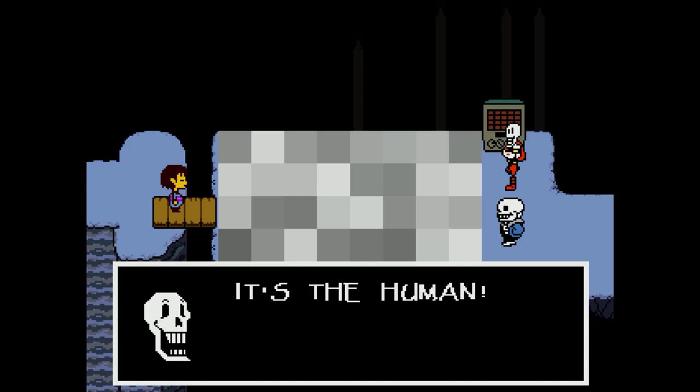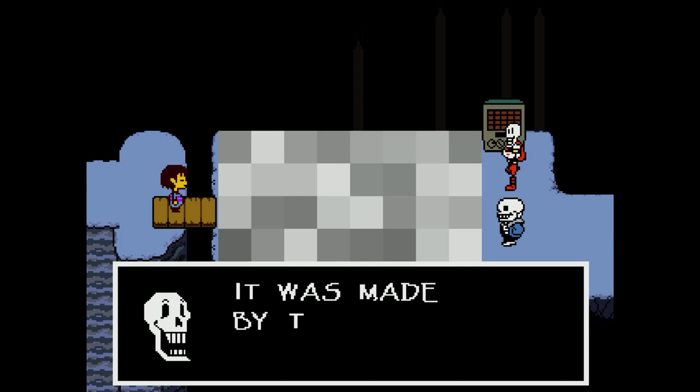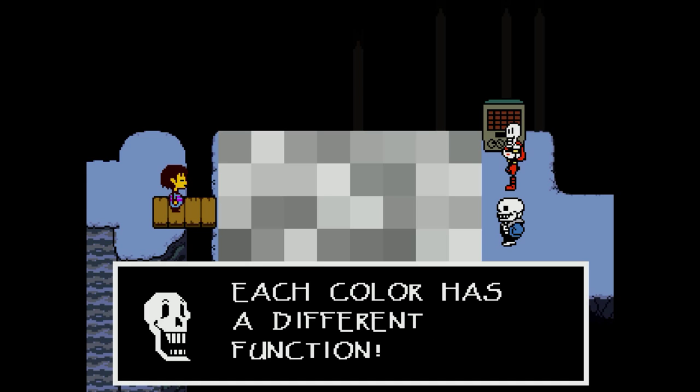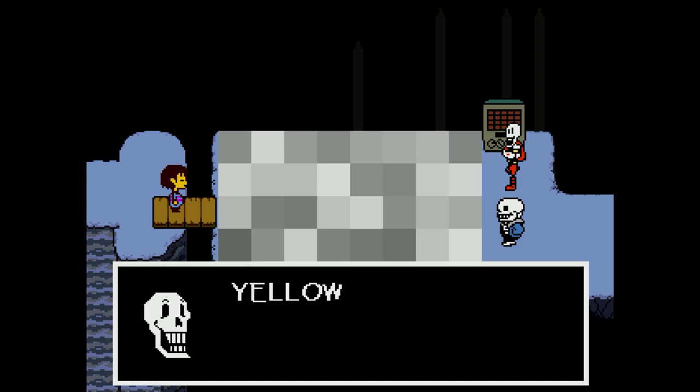Hey! It's the human! You're gonna love this puzzle — it was made by the great doctor Alphys. You see these tiles? Once I throw this switch, they will begin to change color. Each color has a different function. Red tiles are impassable — you cannot walk on them. Yellow tiles are electric — they will electrocute you.